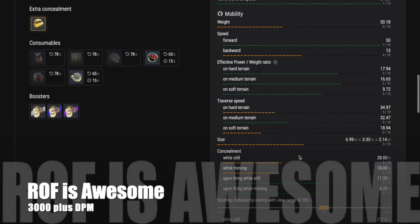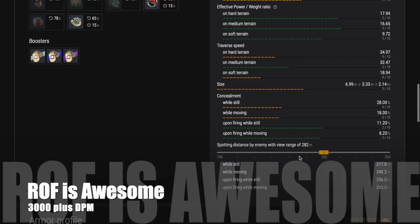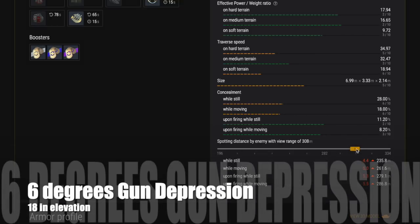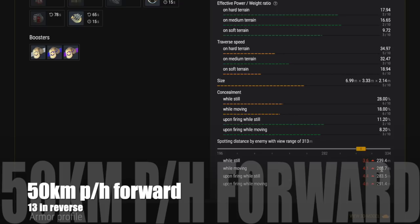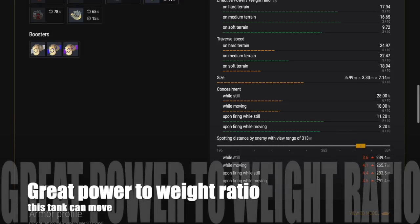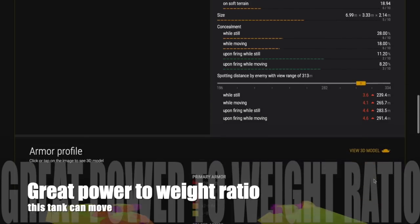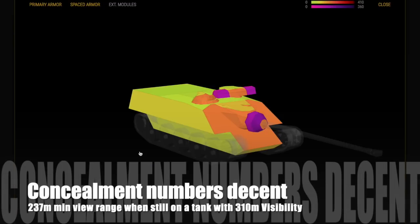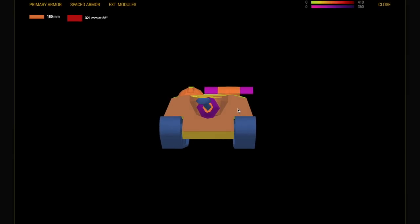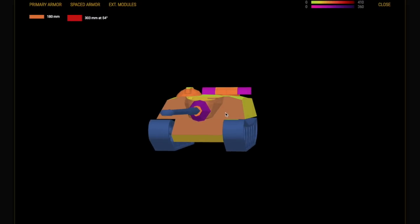Rate of fire is just awesome - gives you 3000+ DPM. The gun has six degrees of depression, which is not great, and 18 degrees of elevation, so the tank does have some limitations. But it does 50 km/h forward speed and 13 in reverse - lightning quick with a great power-to-weight ratio. You can play it as a traditional TD or as a medium tank. Concealment numbers are decent - a tank with 310m view range has to come within 237m to spot you when you're still and not firing, which is pretty decent.